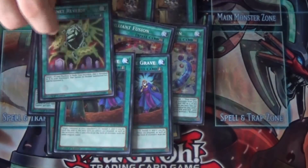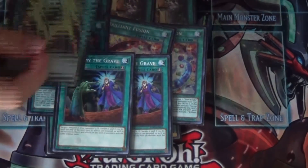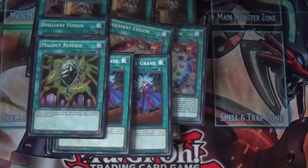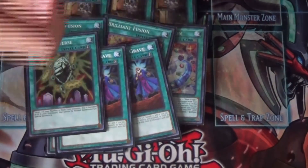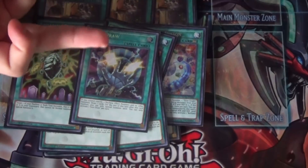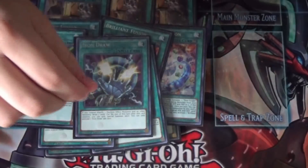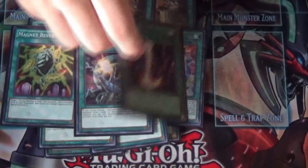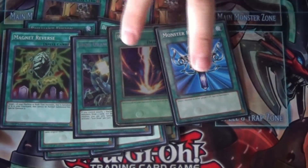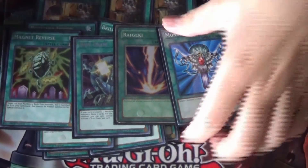For one-ofs: I'm playing one Magnet Reverse — originally I was playing Called by the Haunted but Magnet Reverse is just better. It's a quick-play spell that can summon ABC, Cleef, or Genius along with a few other things. Iron Draw is one I feel could be taken out — I think Soul Charge would be a lot better. I never really open Iron Draw. Raigeki and Monster Reborn are obvious — there's no reason not to play them.